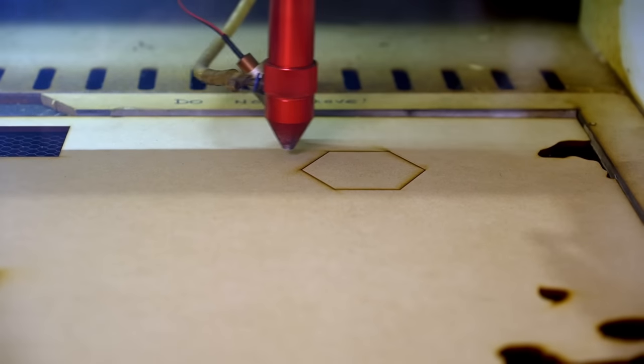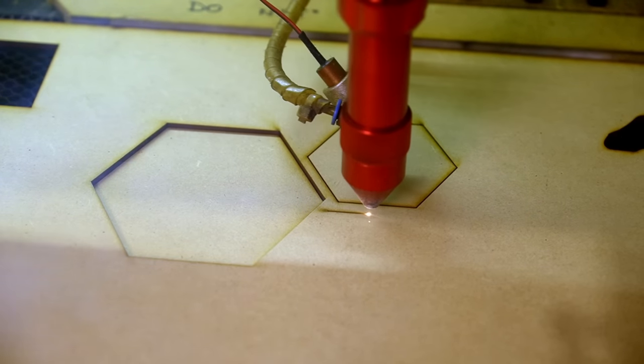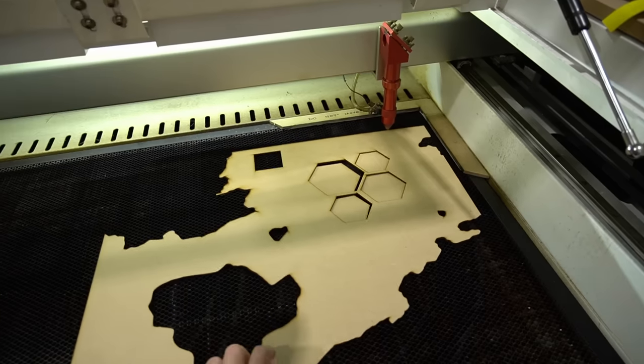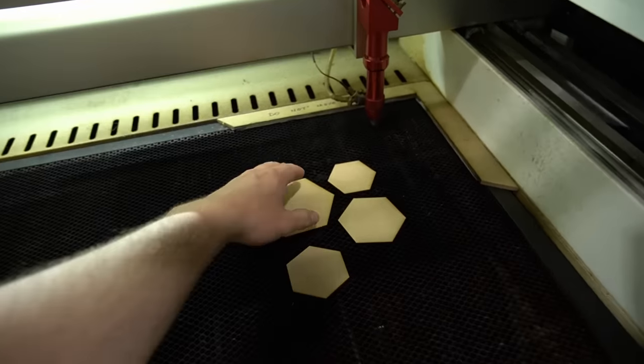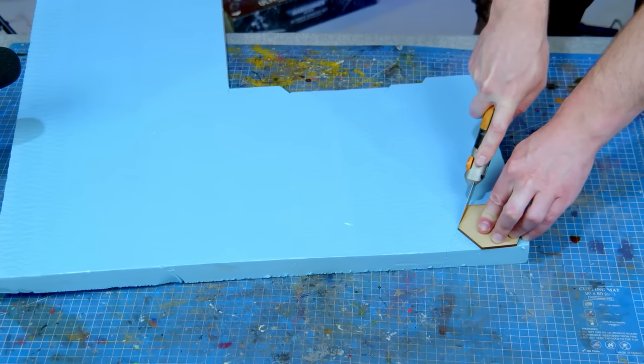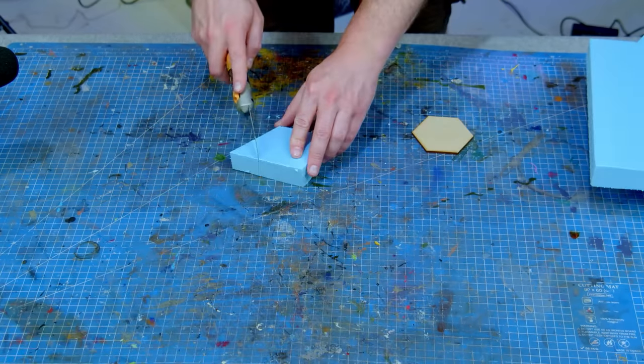We're going to need some hexagons to rough out exactly how big we want the bases for these models to be, so I'm going to fire up the laser cutter and cut some out. I'm really glad I opted to cut several sizes as this allows me to decide just how big I want these areas to be. I took the scale far too small and also far too big, so I can decide no, I don't want to go this big — this is far too much area. One model is going to get absolutely lost in this, and about the middle range is just perfect.